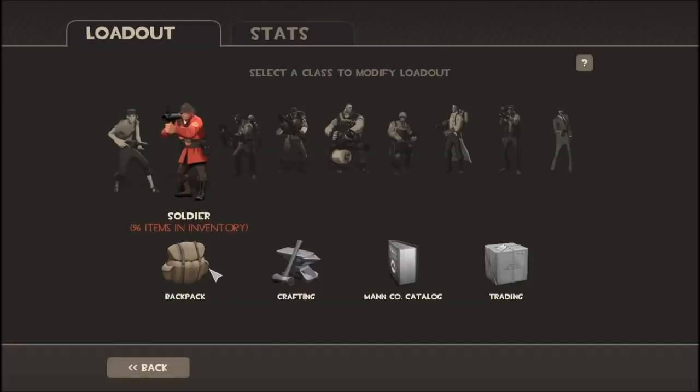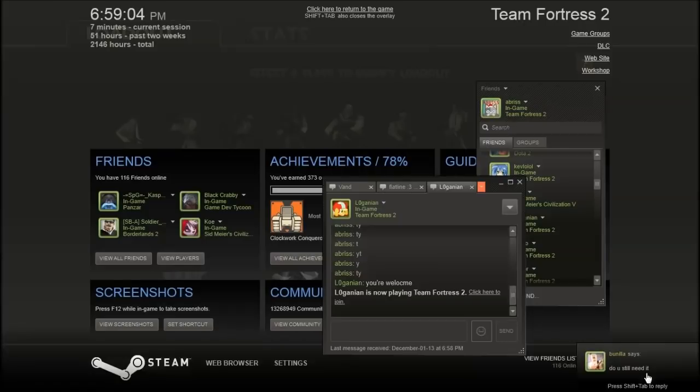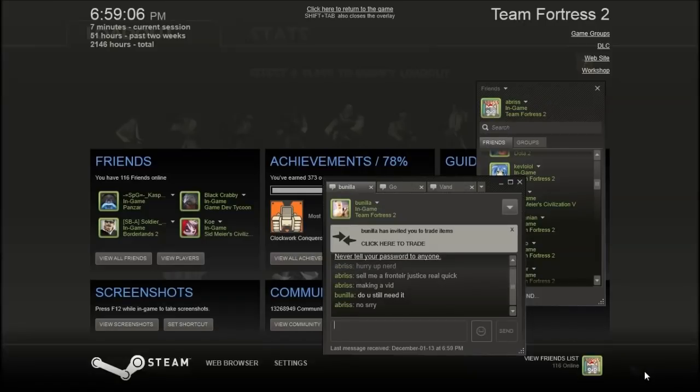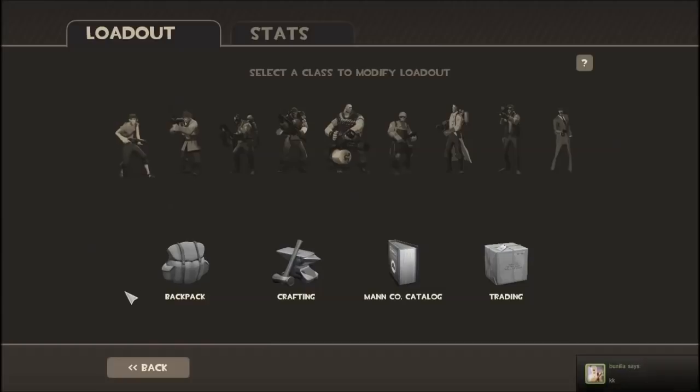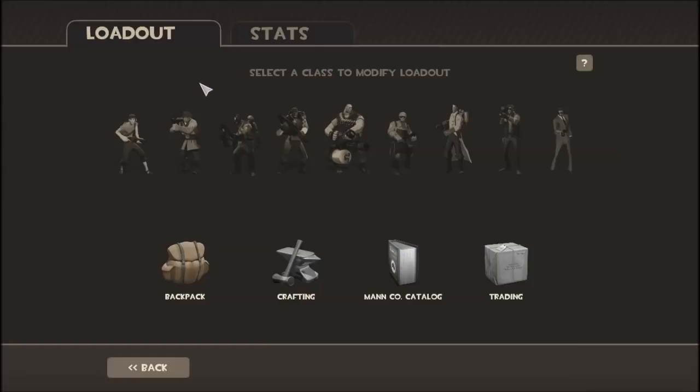Hey YouTube, what is going on, it's Briss. Today I decided I was going to make a video about the MVM update that came out a few days ago, because it's the biggest content update in a few months. They released two new MVM maps with two missions each, lots of new rewards, and a new type of weapon — killstreak weapons — which are pretty cool. I've spent a lot of time in the past few days trying to obtain one.